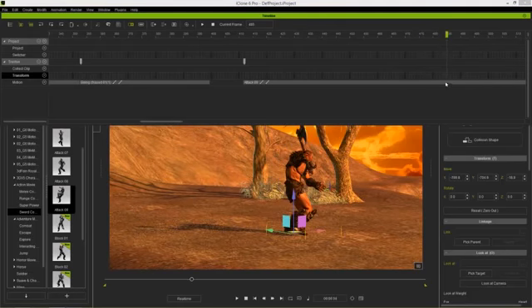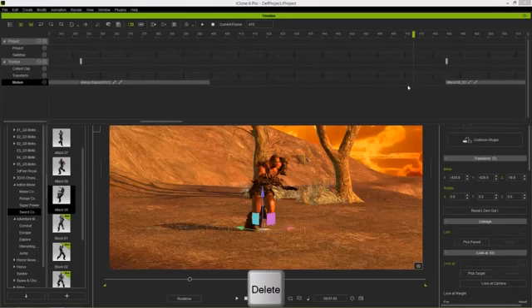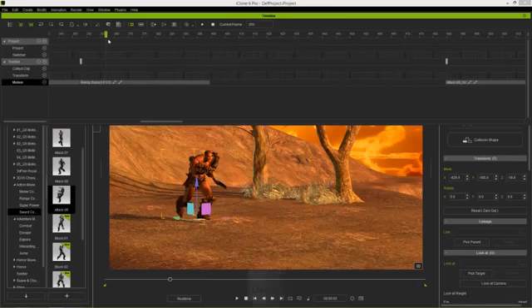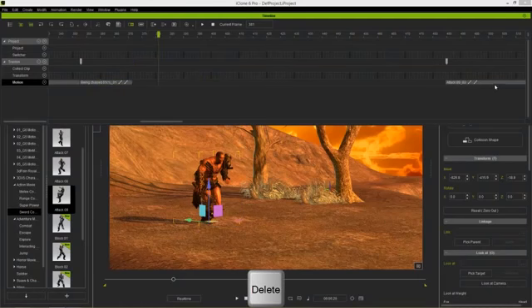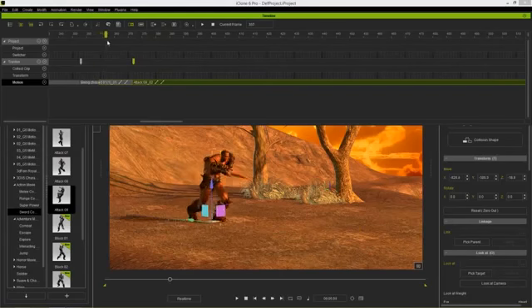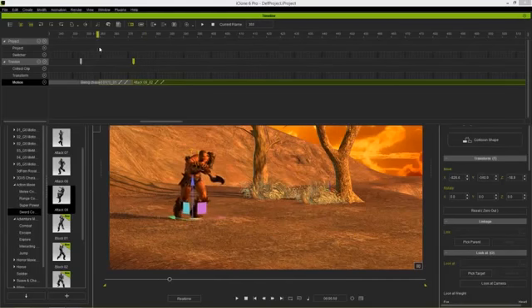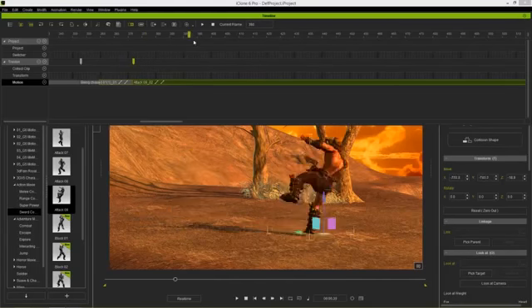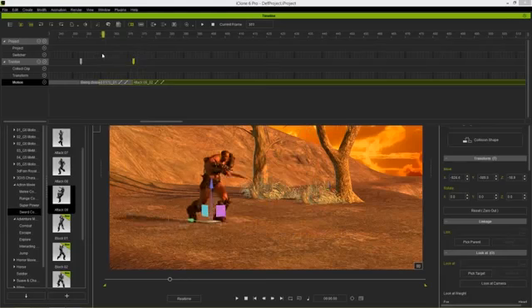I'll right-click on the clip and break it, then delete the first part. Next I find a place where his left foot is planted and his right foot is coming forward, break it there, and delete the second part. Then I move the second clip over to transition with the first clip — it'll just go from one foot to the other naturally. There's still a position sliding issue, which I'll address with the transform root.